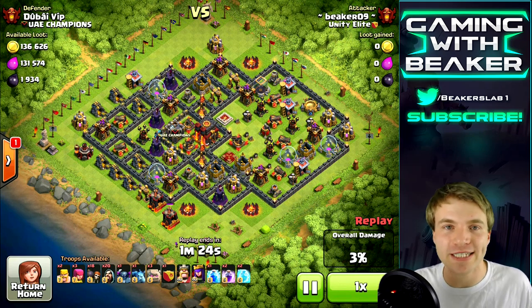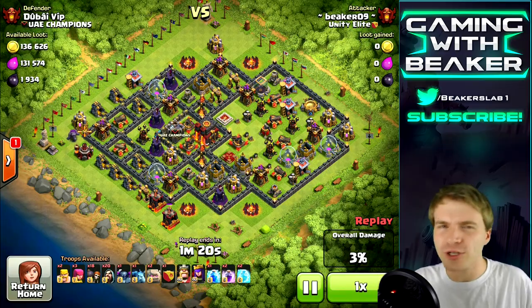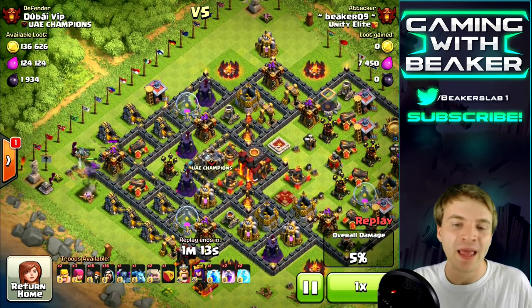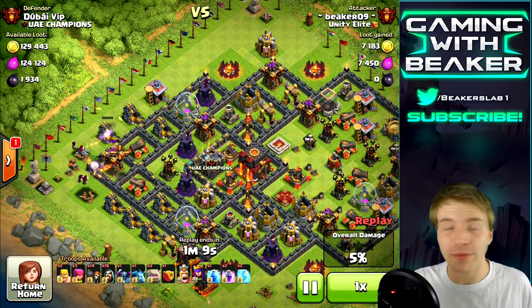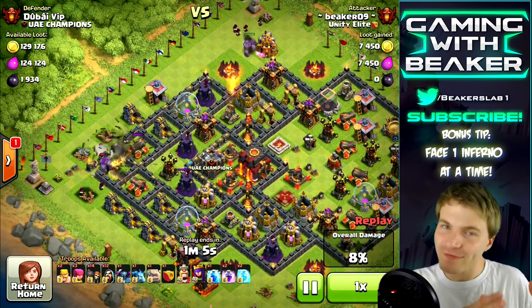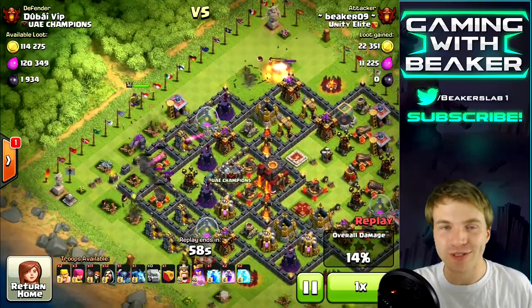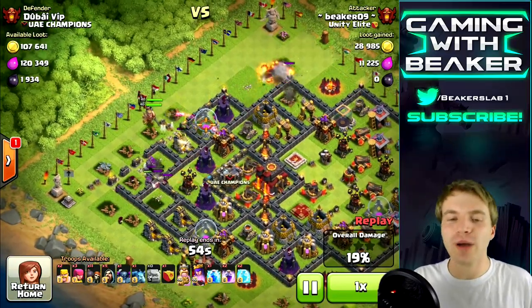First let's look at this base. When I look at it, I always think hit the top left. From the top left we can go in there — it's a pretty short distance to the town hall and we can also take out one inferno at a time. That's a little tip: only face one inferno at a time. If you came from the left side here you would basically face two infernos at once, and you don't want to do that.